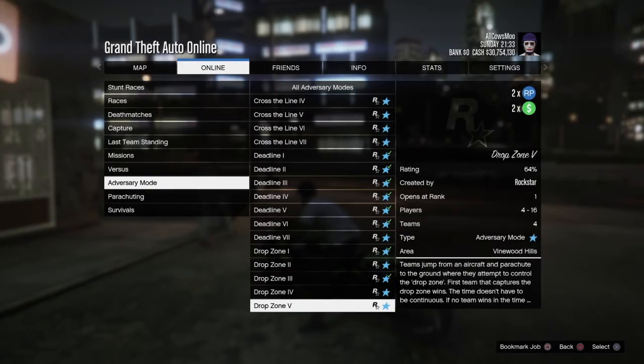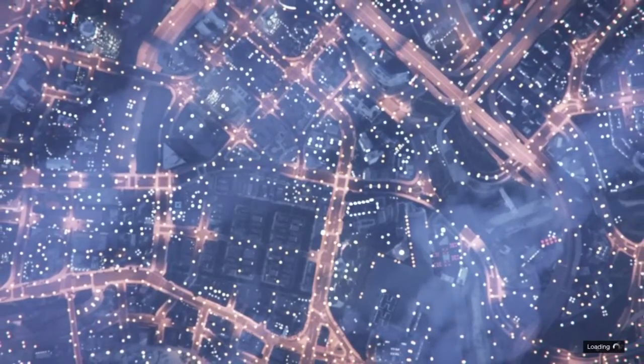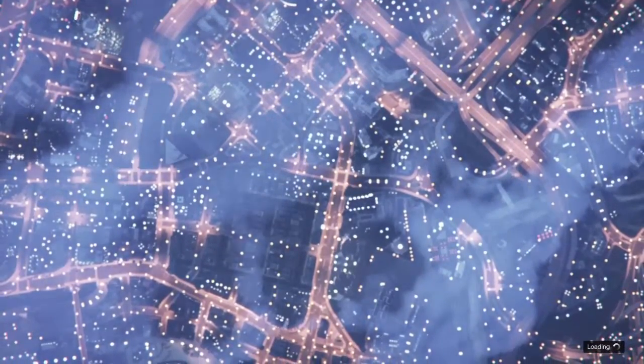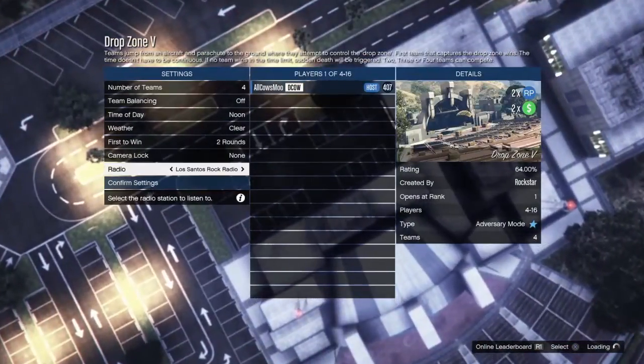Once you load up Drop Zone, you're going to get your friends in there — you're going to need three other people with you so you can actually start the game. I'm going to get everyone in here real quick and skip forward to when everyone's in here.